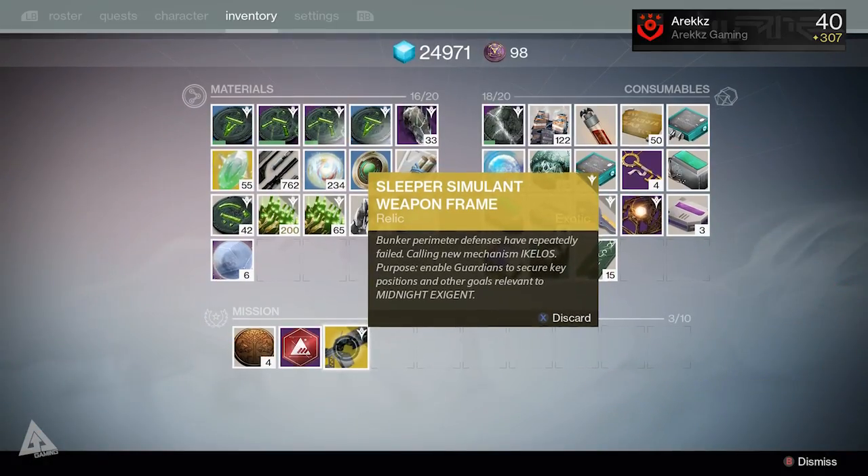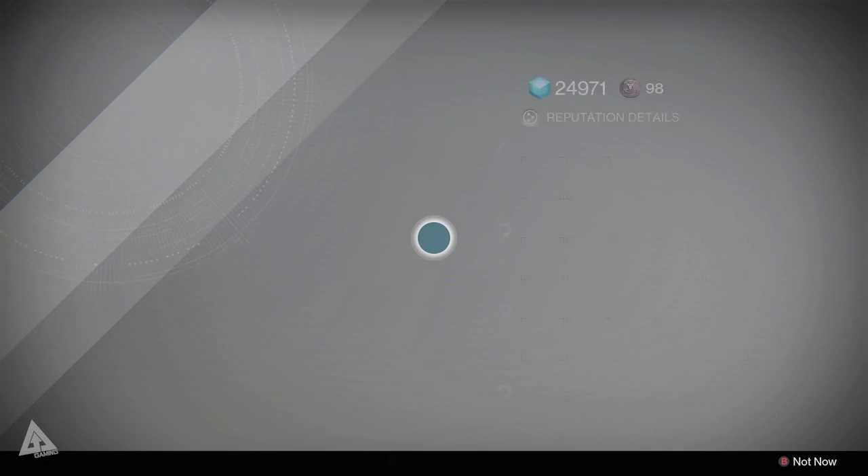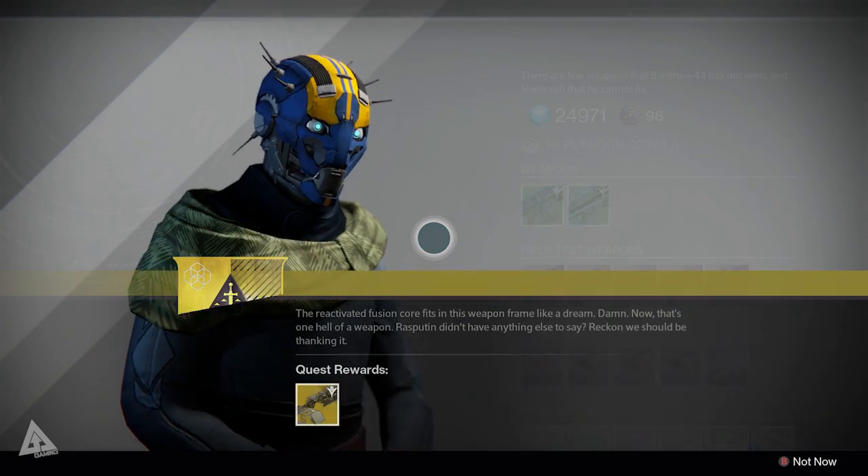You inspect it and as you can see it's clearly not the Sleeper Simulant — it's just the frame. But you don't have to go on some crazy quest; you simply take it back to Banshee, take it to the tower, and the Sleeper is yours. Yes, that's right — Sleeper Simulant. If you did it yesterday, it can now be yours today.